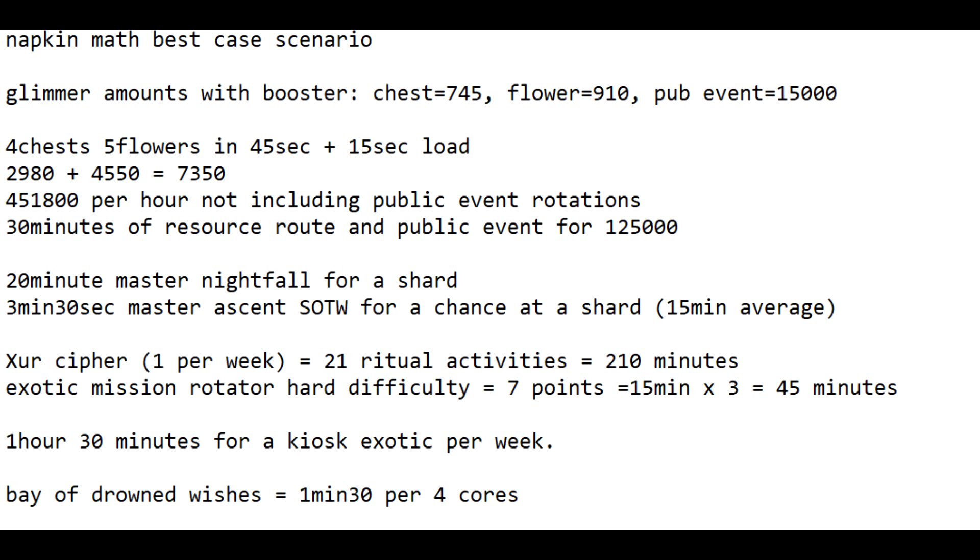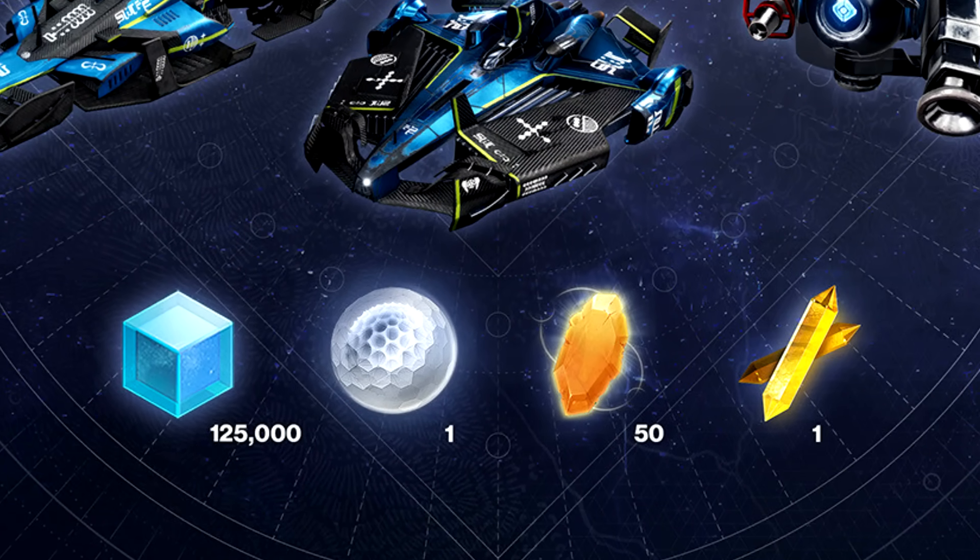Now we have the exotic cipher from Xur. To unlock it, grab the quest then do 21 ritual activities — crucible, strikes, or gambit — taking 210 minutes. To be fast, do the exotic mission rotator on hard difficulty: 3 of those take about 45 minutes total. So that is 1 hour 30 minutes for a kiosk exotic. We also have to factor in the other resource items: 125,000 glimmer, 1 ascendant shard, 50 enhancement cores, and 1 enhancement prism.